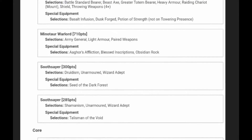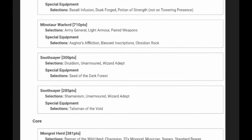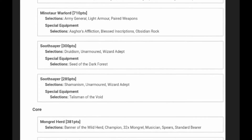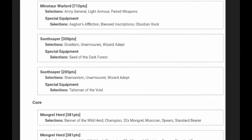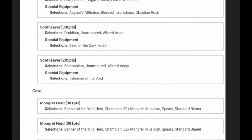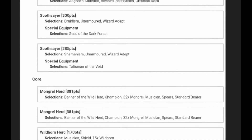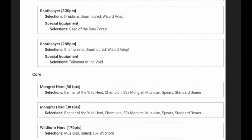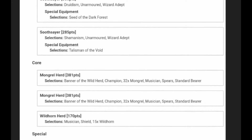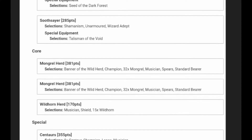Looking at my opponent's list, he's got a Beast Chieftain on a Raiding Chariot with the good one-up armor save from the Dusk Forge and Basalt Infusion combo, plus a Potion of Strength. Then he's got a Minotaur Warlord as Army General with paired weapons, Aghor's Affliction, Blessed Inscriptions, and Obsidian Rock — a great build. He's got a Druidism Adept with Sea of Dark Forest and a Shamanism Adept with Tales of the Void, giving him a decent magic phase. He also has the Greater Totem Bear in the BSB, which boosts his magic capability.